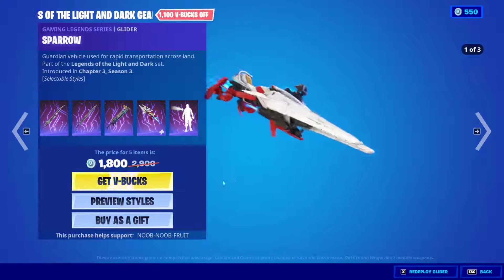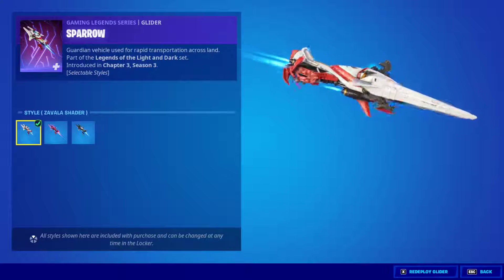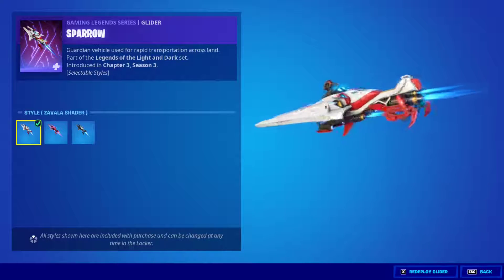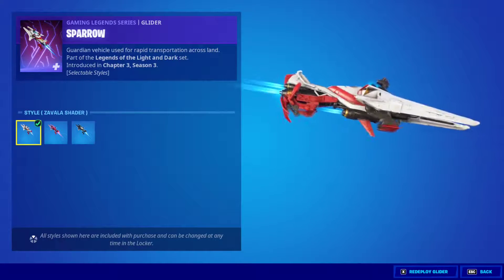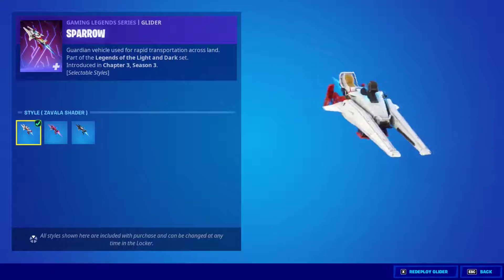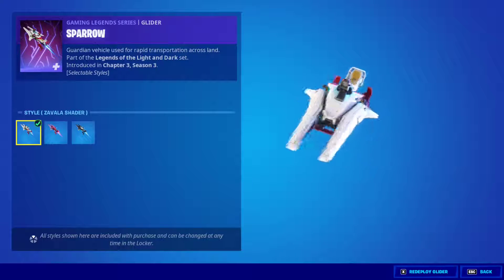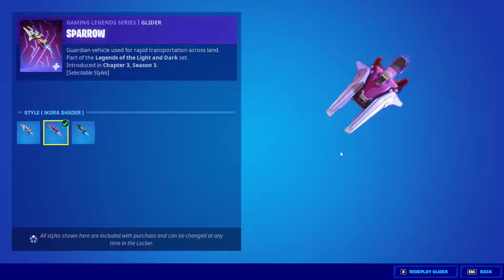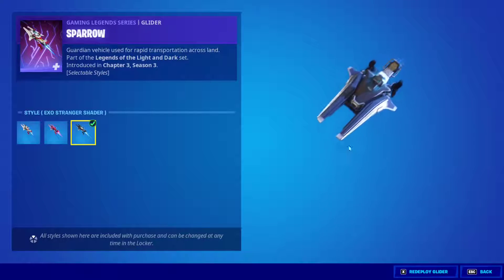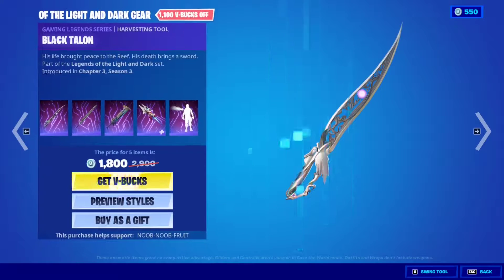And then we have the Sparrow glider, which comes in freestyle. You basically just stand on top of it, which I really dislike — I really want them to make you ride it like an actual floating hover cycle. But the glider itself is very clean. It's got nice varieties: this one is purplish, and then the one with the black is for the assassin. Very cool glider all in all.